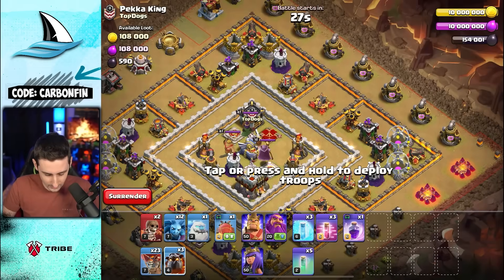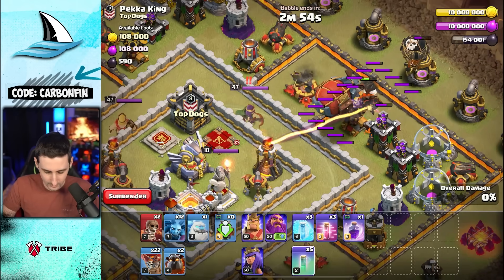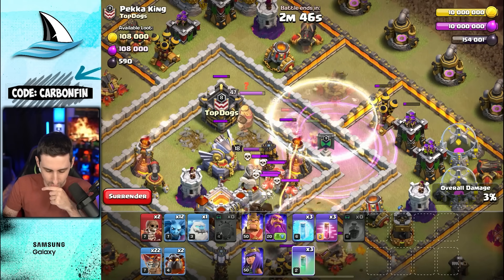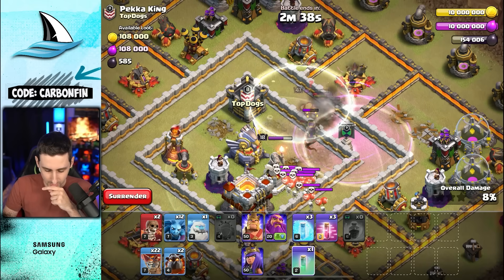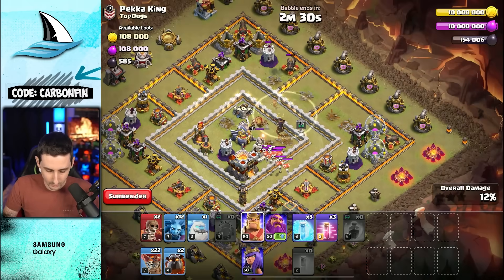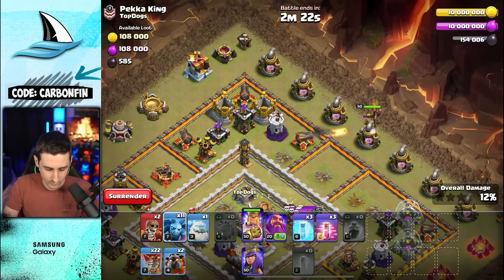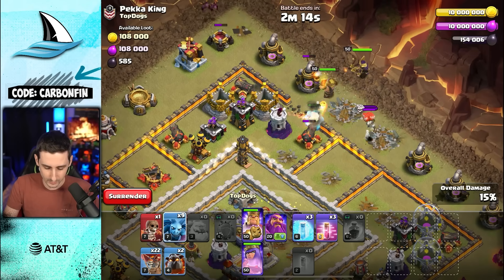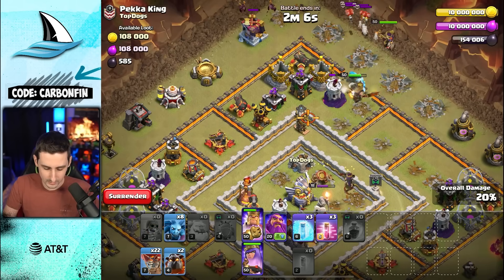Here we go. We'll start with the Lava Hound here, the Hound and that Blimp. Drop a Balloon behind — maybe it does something. Go with an Invis, Rage, land here. They'll kill the Queen first — that's the plan. They go for the Single. Air Skellies. Another Invis, going for another Invis, taking some damage. Grab that Air Expo — perfect. One final Invis to grab that Sweeper. I'll go from this side, drop a Minion to pull the Air Skellies to the King. I'll send my Heroes up here — Ice Golem, Wall Break. The Queen will follow into here. King is going to go around and we'll Wall Break into this Tesla so the King can go through.